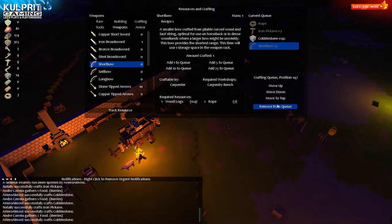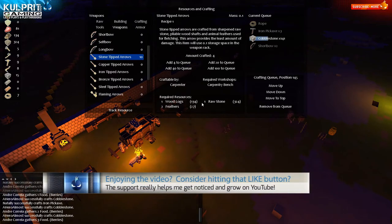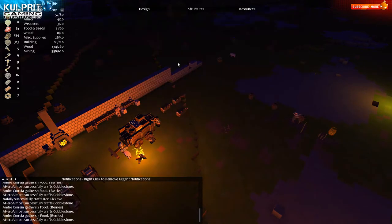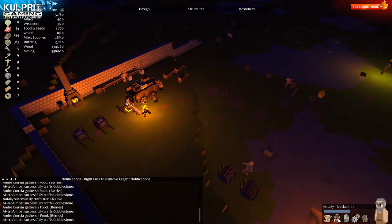Two short bows is probably good because I need the archery dummies to get them going. And some arrows - I got some feathers, that's good. Logs, rope, I need stone for the tips. Two feathers for each, so I'll just do eight arrows total and that'll get those guys started. I'm doing a lot of juggling here.